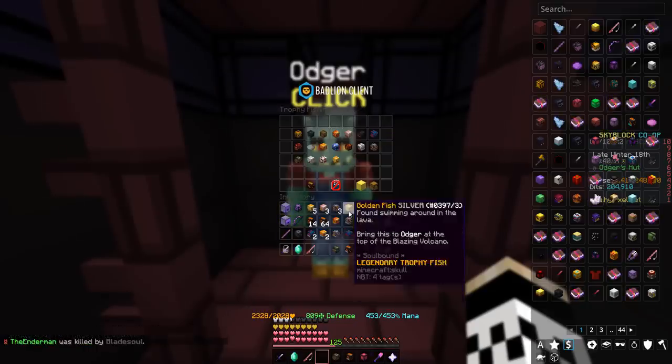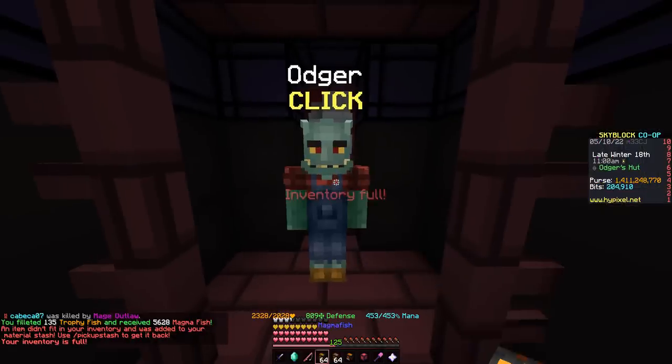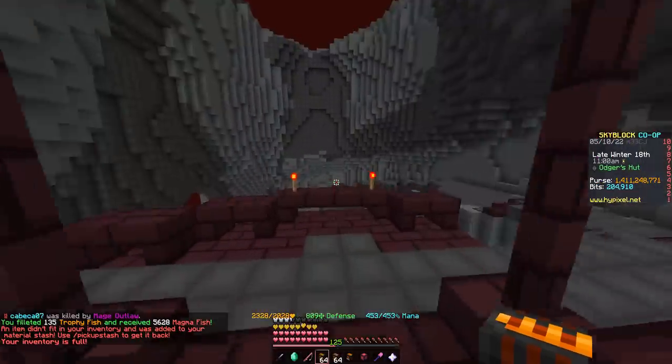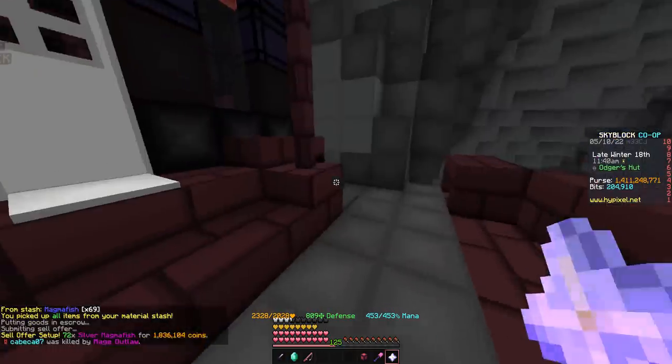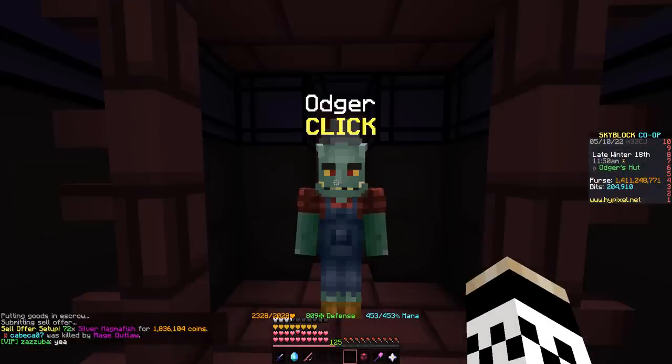Let's clear our inventory quickly by trading in these fish for a bunch of magma fish. Right there I just got 5,600 of this stuff, which translates to about 1.8 million coins. A decent first sell offer, I guess.